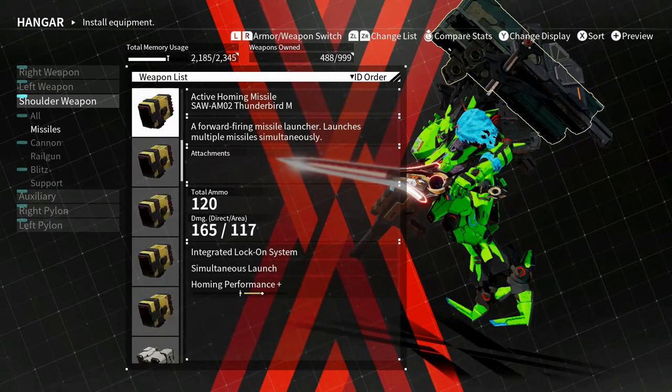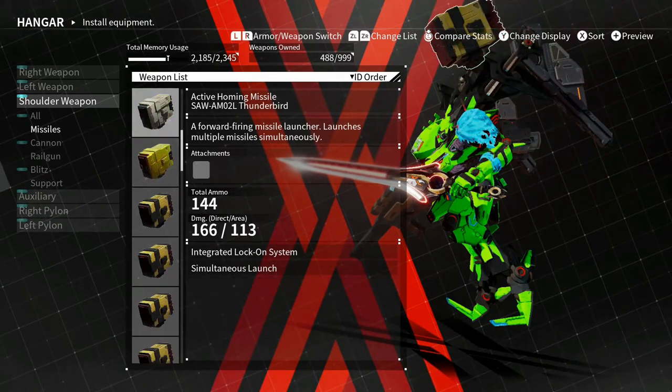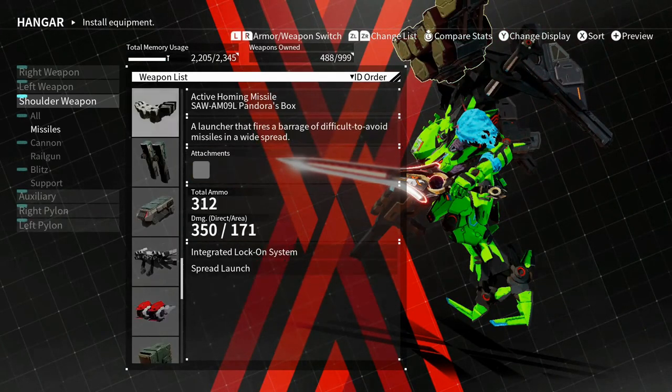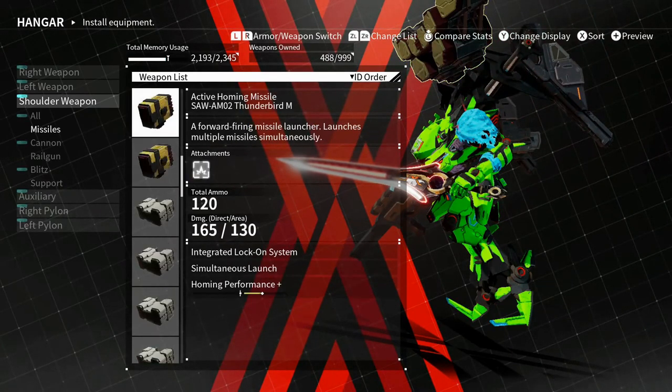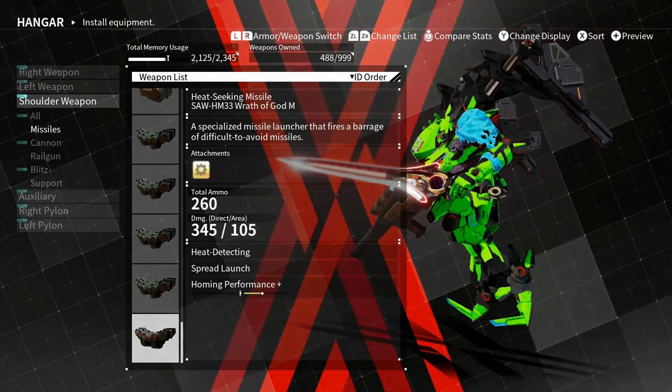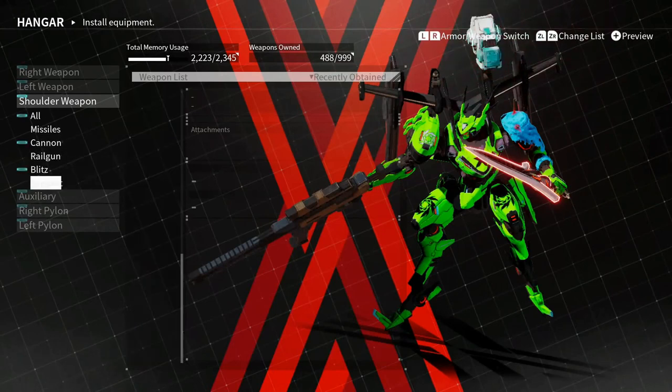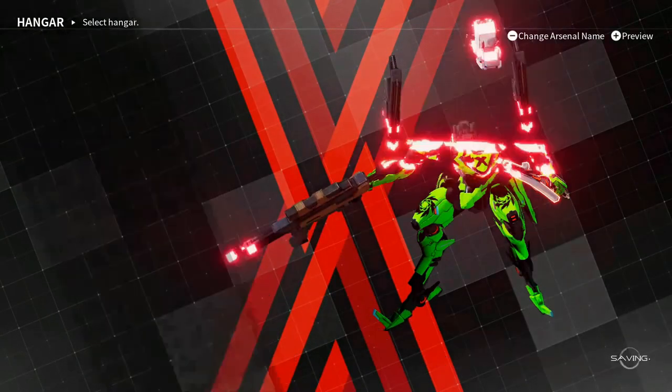Other than that, the only other thing you'll find are the M versions of all the older weapons, which all have new color designs — they look a little bit cooler compared to the originals. But yeah, that's it — pretty cool enough for you to experiment and try new stuff out.